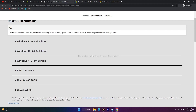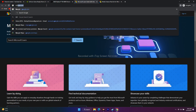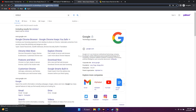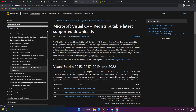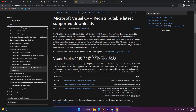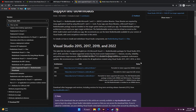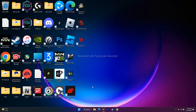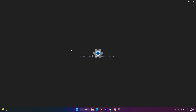The next step is to install Microsoft Visual C++ Redistributable. This worked for many users. A correct link will be provided in the description. When you click the link, you will see two download options. First, you need to check your system configuration — whether it is 32-bit (x86) or 64-bit (x64).